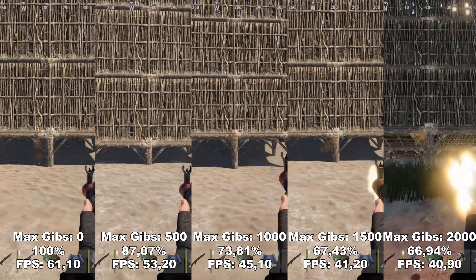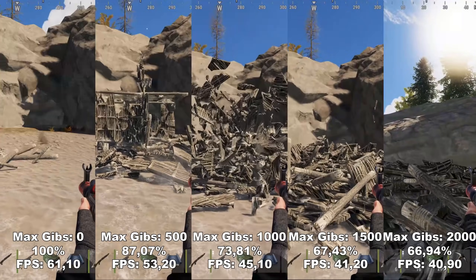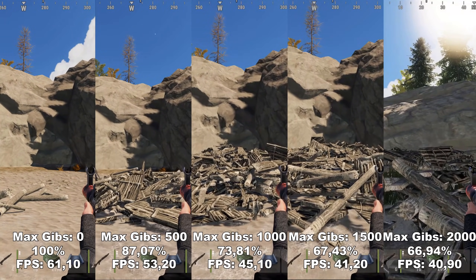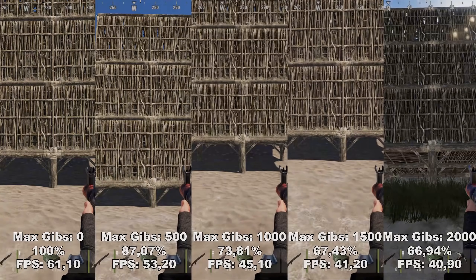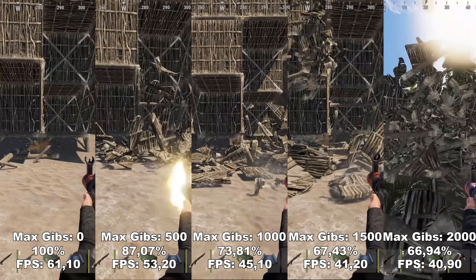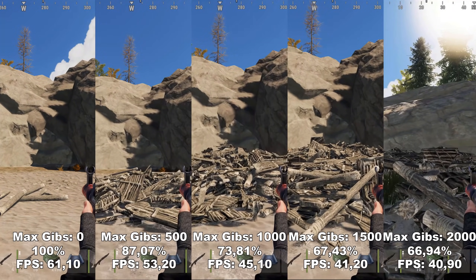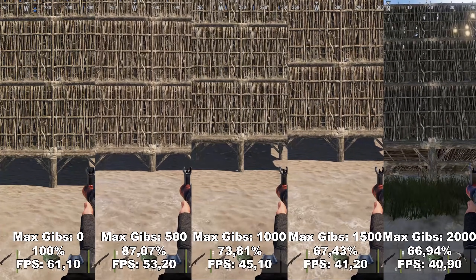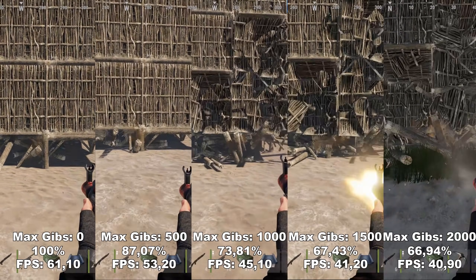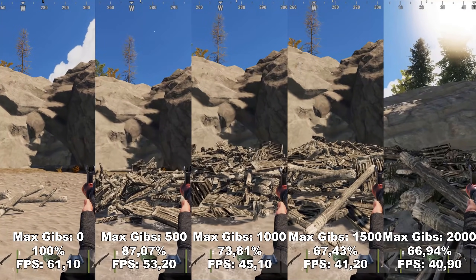While I had it at 0, I dropped down to 61 FPS. And while I had it at 2000, I dropped all the way down to 40.9 FPS. This has a huge impact on your FPS while destroying other people's houses in raids. Therefore, I would definitely recommend in any competitive setting to have this all the way down to 0.